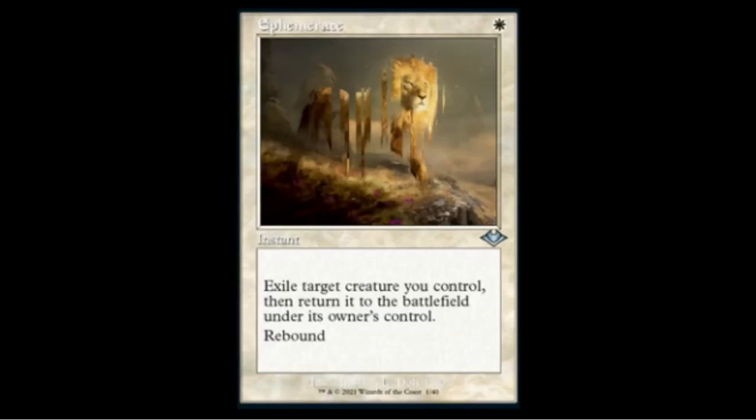Ephemerate got reprinted again — exile target creature you control, it returns to the battlefield, and it has rebound so it casts again on your next upkeep. A blink spell cast twice. If you don't know what this does you probably need to play more Magic.